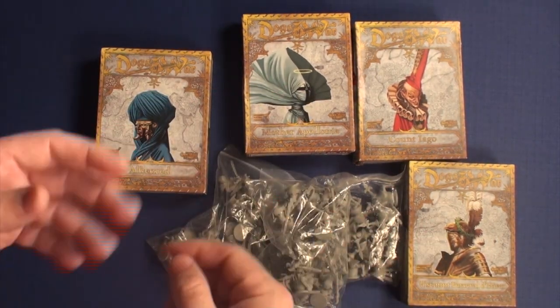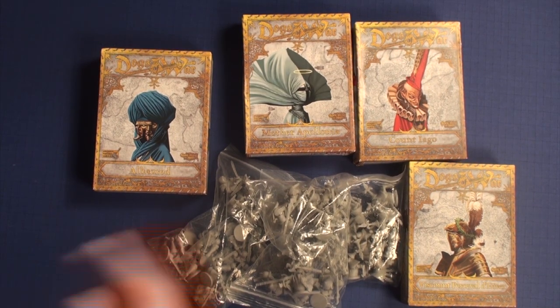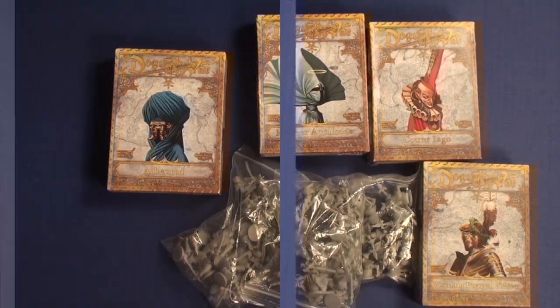I got these four factions, and I got some other cards involved also which I don't have here with me. But there were 12 tactic cards that came with it and four new battle tiles. This is kind of the miniatures that I got with it and I wanted to show these off.